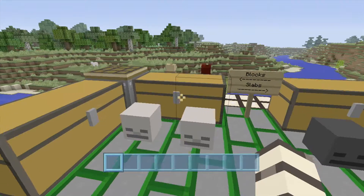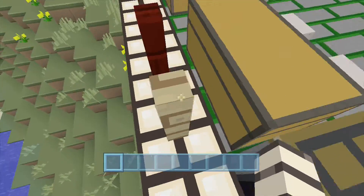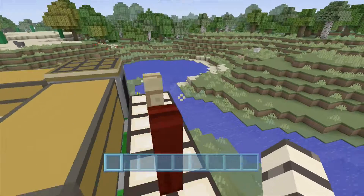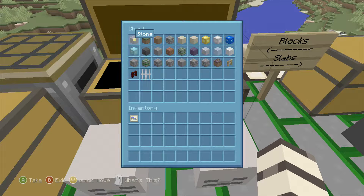Let's go ahead and do this. We're going to start with the fences — wood and nether brick. Here are our blocks: we have our stone, all this, we've got our grass, our dirt, cobblestone.